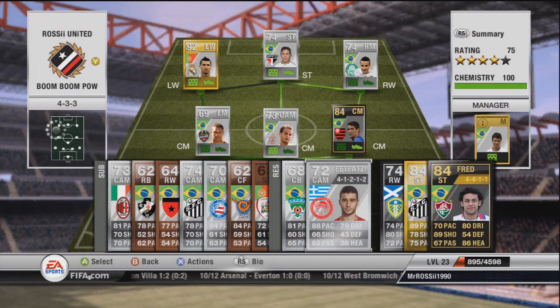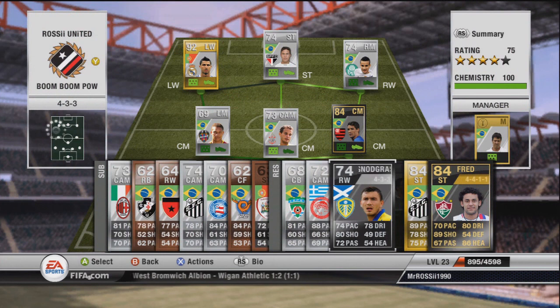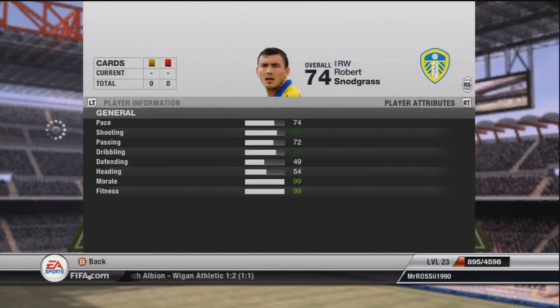We've also got Fetfatzidis - I can never really say his name right. I've actually got him in a pack which you cannot complain about at all. In a 4-1-2-1-2 - Robert Snodgrass of course, a 4-3-3 guy. I just love him, Leeds fan of course, I'm sure you are aware. I've said 'of course' a lot in this video so far.